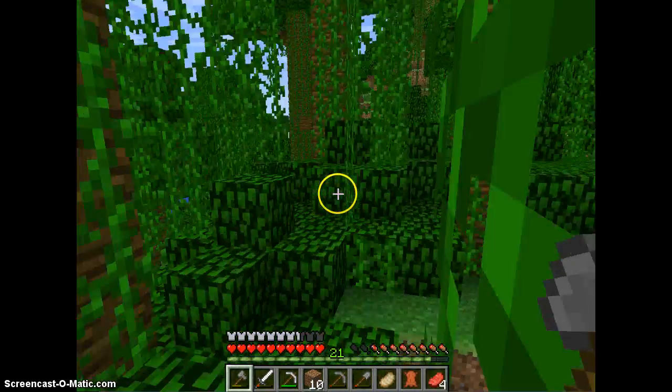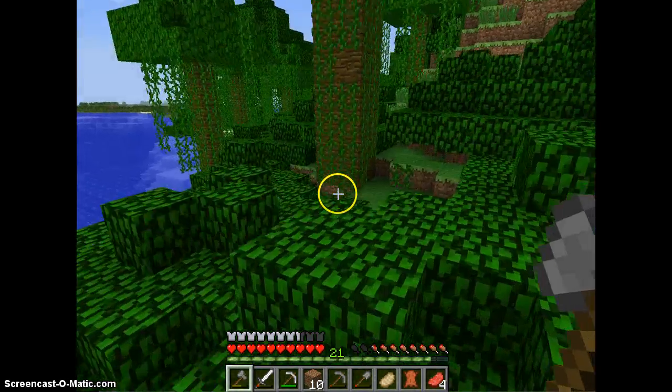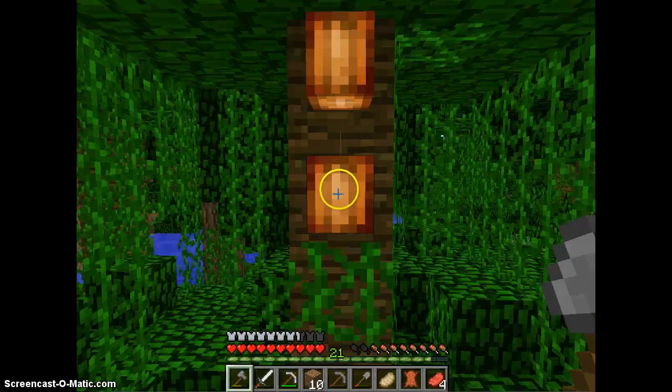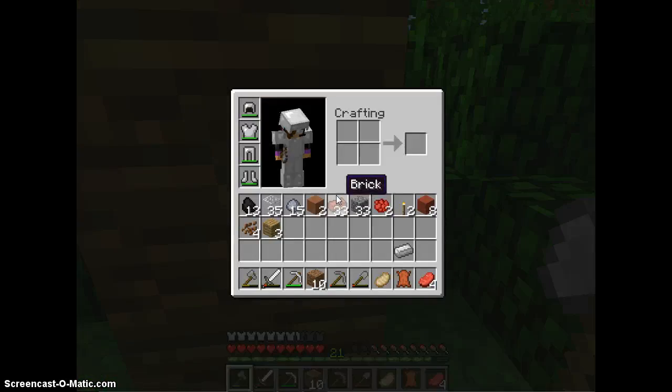Cocoa beans are these weird things on jungle trees. There we go — that's what they look like. Oh, that's a fully grown one. So all we're going to do is hit that with an axe, and then Cocoa Beans come out.